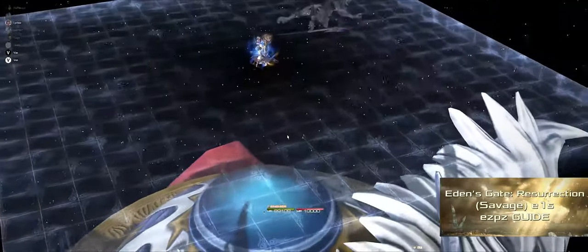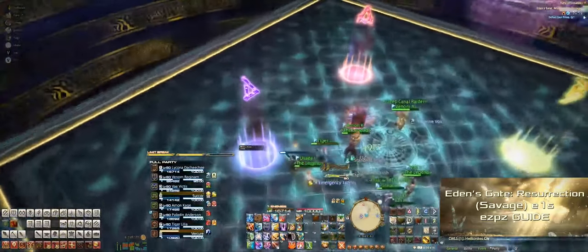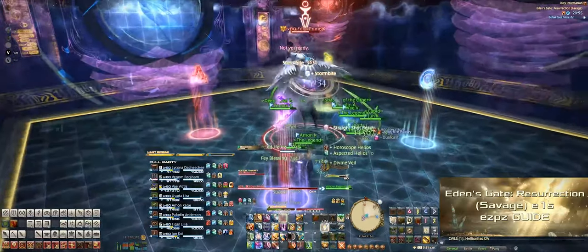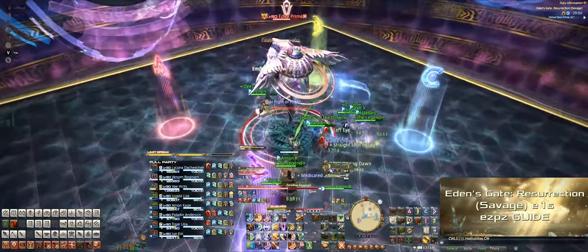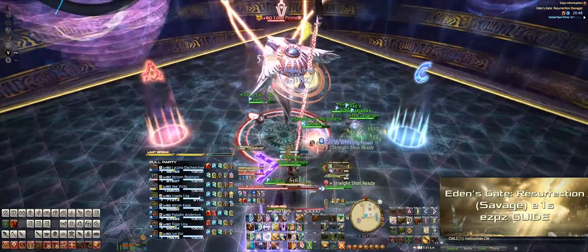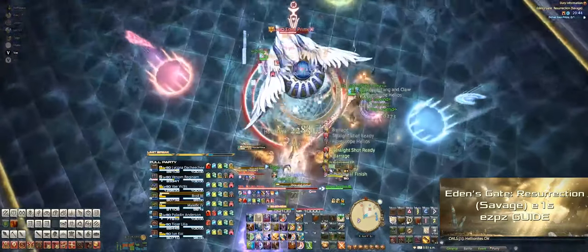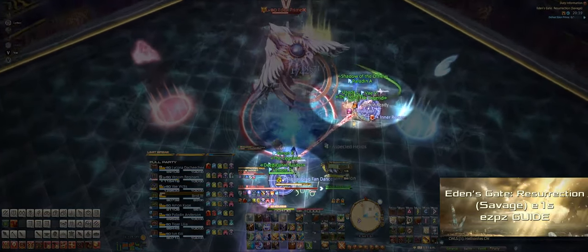But through the magic of editing, welcome to the second phase. First up, you'll want to get into your left and right groups — four folks on the left and four folks on the right. Eden will cast Vice and Virtue, and little target markers will appear on the tanks. But this time the tanks need to share the laser damage with their group. Each tank should line up on the outside of their group, and the other three party members of each group should line up between their tank and the boss.